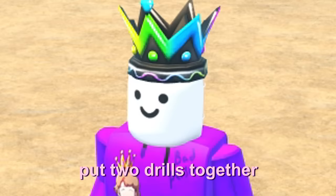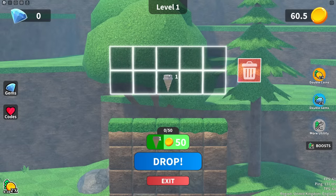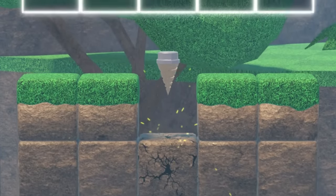This is Drill Merge. This is where you put two drills together and you drill down here. I'll show you. Click play — it drops them. It digs through and you get coins for each one.